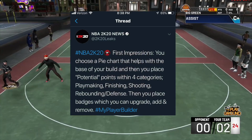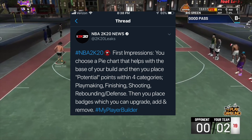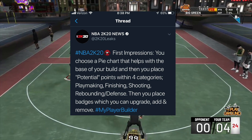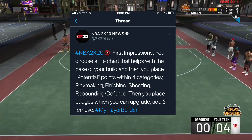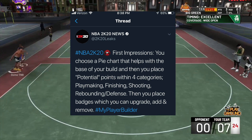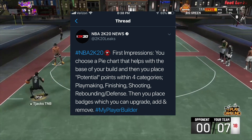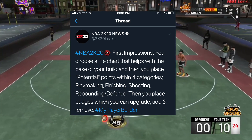This next screenshot you guys are going to find very interesting. You get a pie chart with 4 categories that your build is going to be based off of. It basically means you get to split your build into 4 categories that your player is going to be most dominant in, and the rest he's not the best in. These 4 categories you pick will determine what your build's name is going to be. I find that very interesting because at least we get to have different types of builds this year — unique builds that fit us more personally instead of builds that everybody has that are similar to each other. So far, 2K20 is looking like a pretty good W.